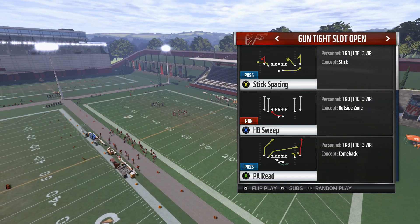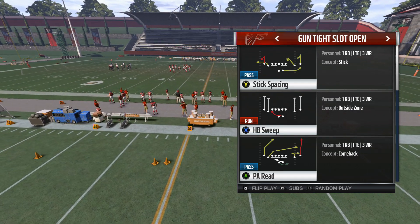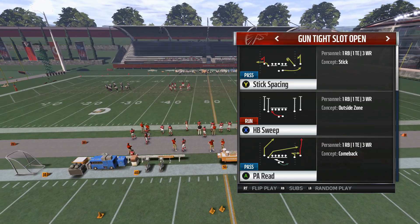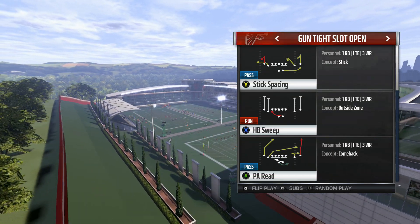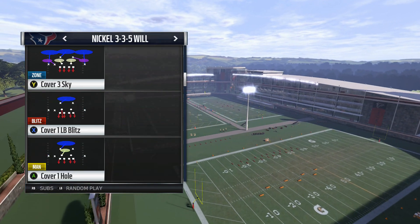What's going on everybody, I'm Stick Hype here with Stick Work — thank you for checking out ManSchool.com. We've got a zone beater here out of the Oakland playbook: play action read and stick work. So as said, gun tight slot open PA read, and we're gonna show you.